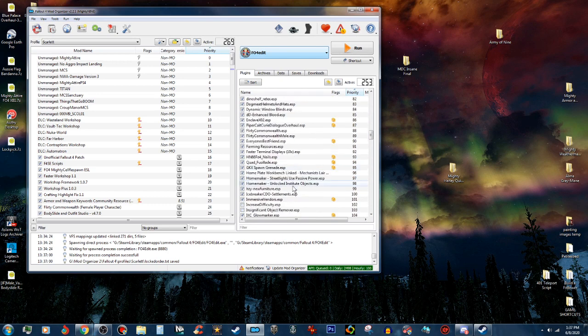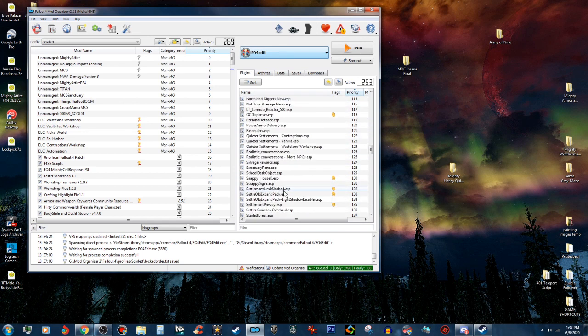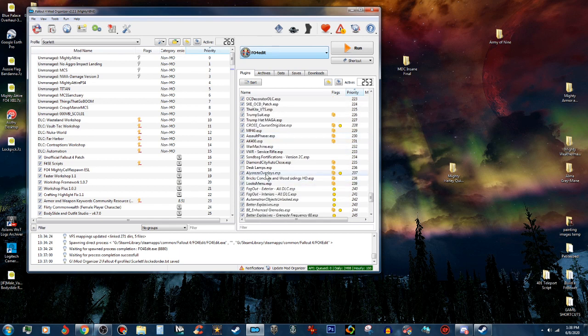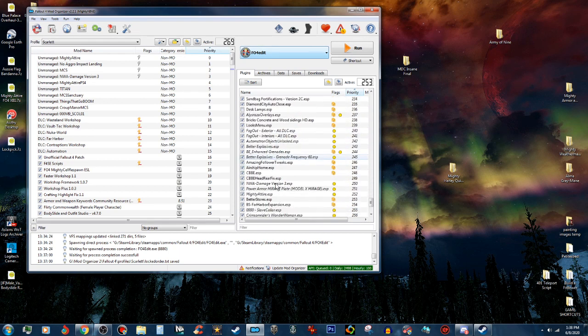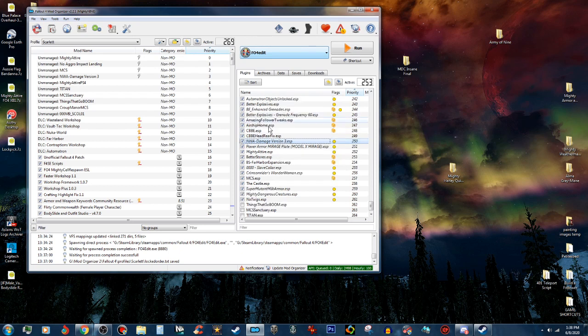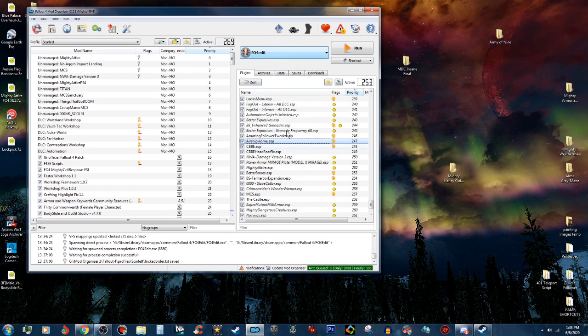As you go down through the list you'll see more that are flagged as ESLs — I've got a hell of a long list. A lot of these are flagged, like the Super Mutant Milk Armor, my Mighty Dangerous Creatures — that's an ESL-flagged one — Power Armor Mirage Plate, Nanite — all done. I haven't done the airship yet because I'm not sure if it'll work.